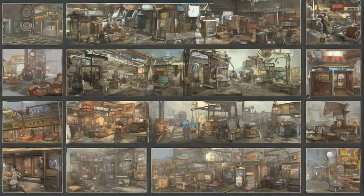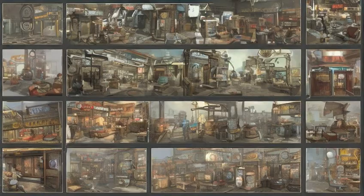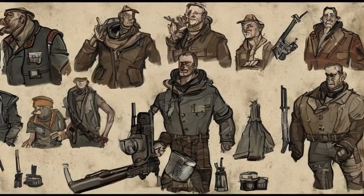Doc Anderson: 20 population requirement, Clinic Specialist, Surgery Center, random encounter at many possible locations. Smiling Larry: 30 population requirement, Weapons Specialist, Weapons Emporium, randomly encountered at any road in the Commonwealth.